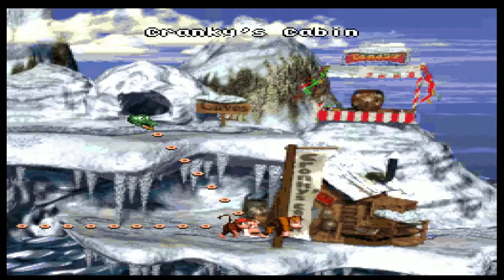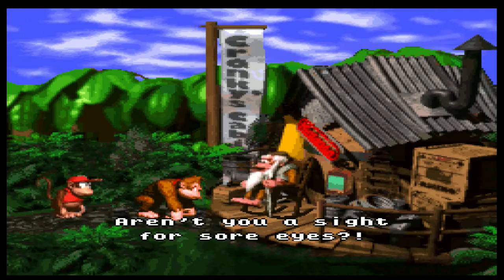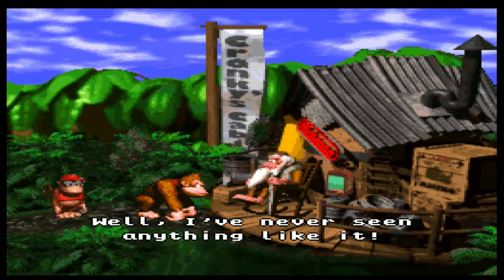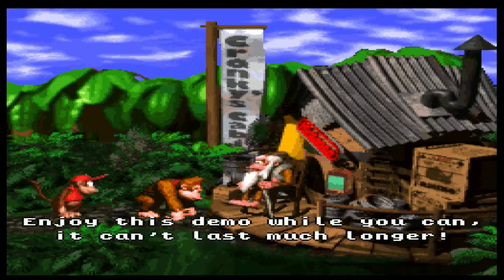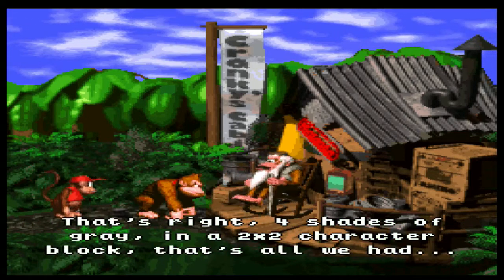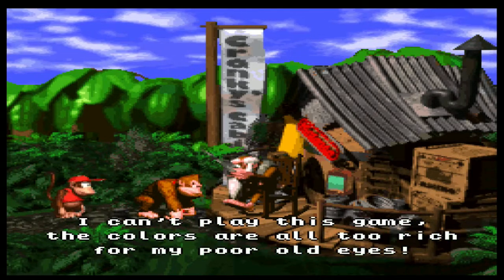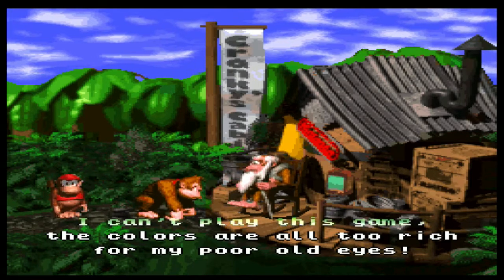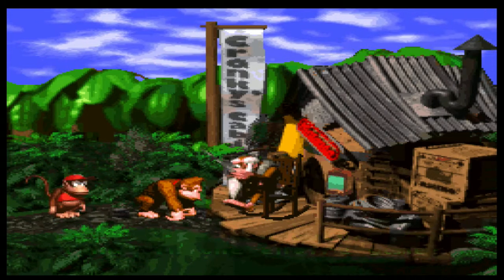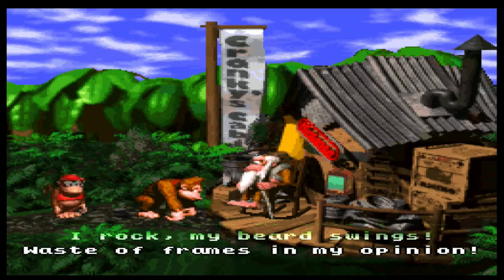Cranky's cabin once again. Come on, Cranky — hit me with that knowledge! Cranky says: 'Aren't you a sight for sore eyes?' Thanks — didn't realize your eyes were hurting. 'Well, I've never seen anything like it. Enjoy this demo while you can — it can't last much longer.' This ain't a demo, this is the full game! 'Four shades of gray and a two-by-two character block — that's all we had. I can't play this game, the colors are too rich for my poor old eyes. Even the bananas have more frames and colors than I had an entire game.' That's why I love Cranky — look, as he rocks, his beard swings. 'Waste of frames in my opinion.' It actually does sway a little bit.